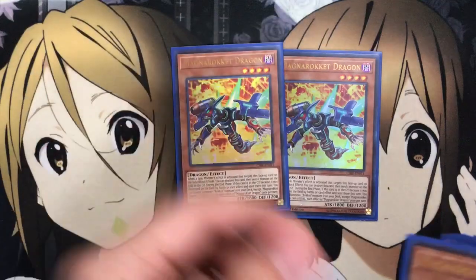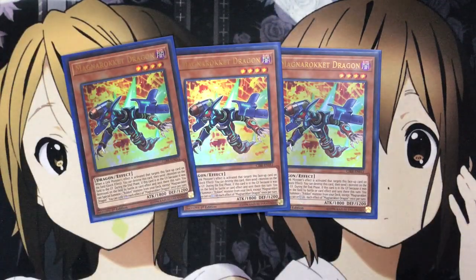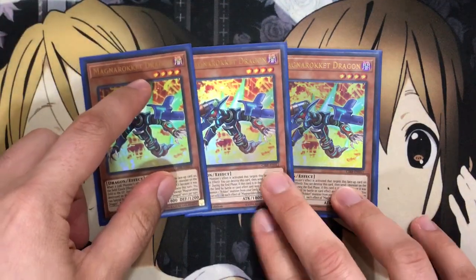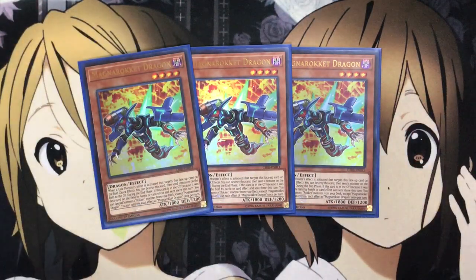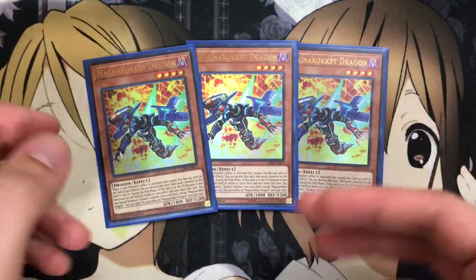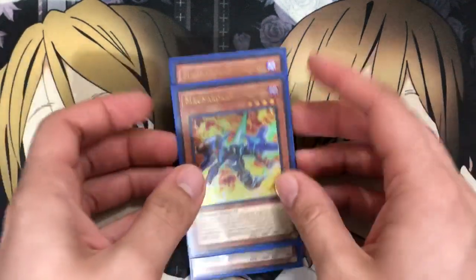To start off, I run three Magna Rokket Dragon. The whole point of the Rokkets is that basically at the end of the turn that they were destroyed, you special summon a different Rokket from your deck to the field. So you keep making use of those effects, and if they're destroyed by a link monster's effect, they have additional effects as well. With Magna Rokket, when a link monster effect is activated that targets this face-up card on the field, you can destroy this card, then send one monster on the field to the graveyard, and during the end phase you get that special summon effect. It just has to be a Rokket monster except Magna Rokket. Very, very good, plus its stats are pretty nice at 1,800 attack.